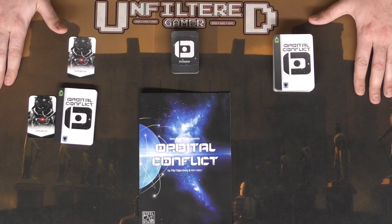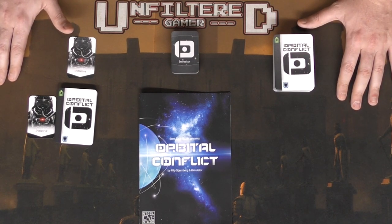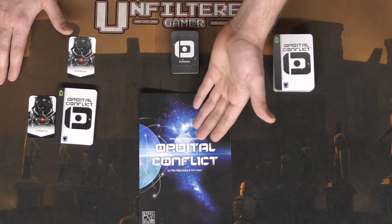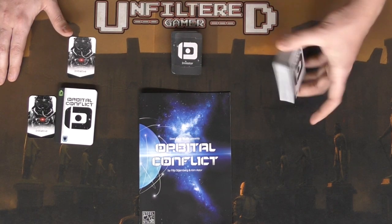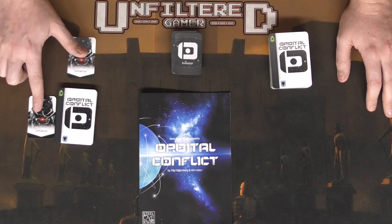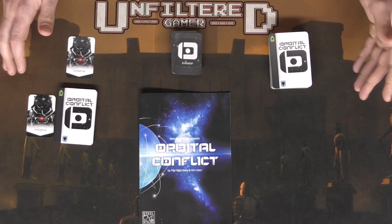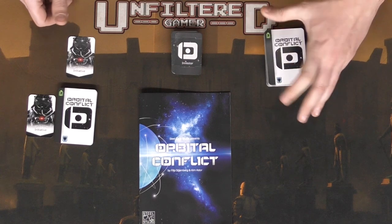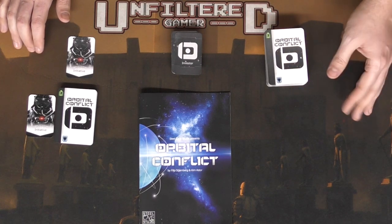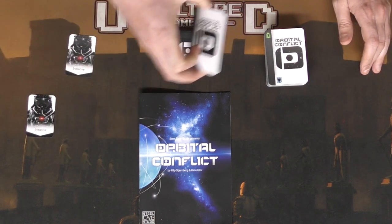Welcome to Orbital Conflict setup and walkthrough. You're going to start with the rulebook, a deck of investor cards, a deck of conflict cards or station cards, and initiative markers to indicate who the first player is. Depending on the number of players, that determines how many cards you start with. In a two-player game you start with 48, in a three-player game 72, and in a four-player game you use all the cards in the deck.